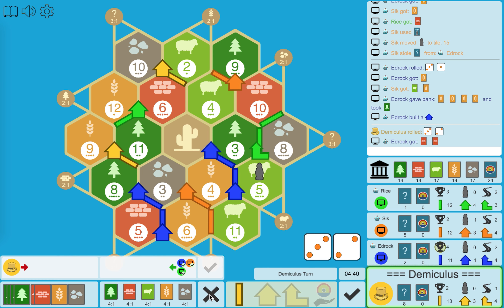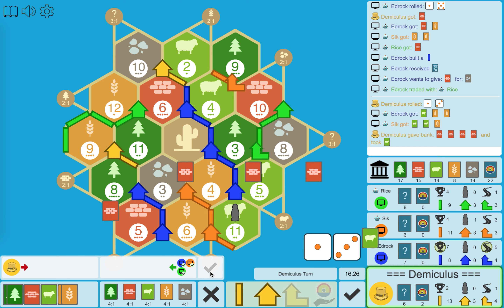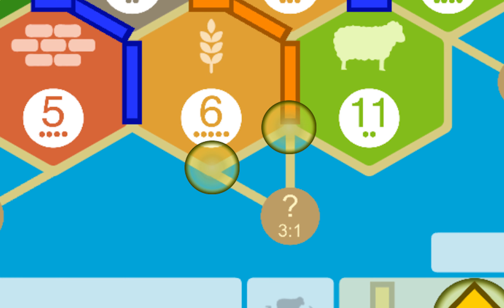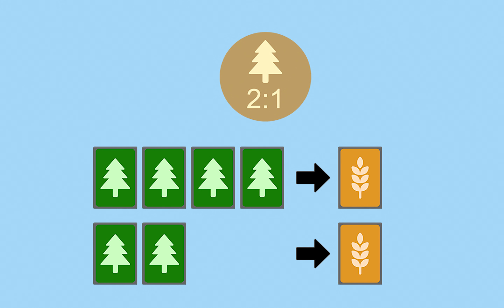On their turns, players can propose to trade resources with other players. If no one wants to trade, you can give the bank 4 of the same resources for the resource of your choice. Building a settlement next to ports allows you to reduce bank trading from 4 to 3 for any resources, or 2 for specific resources.